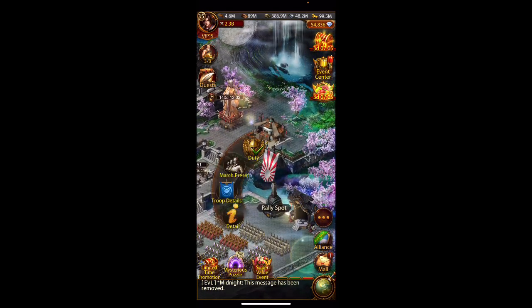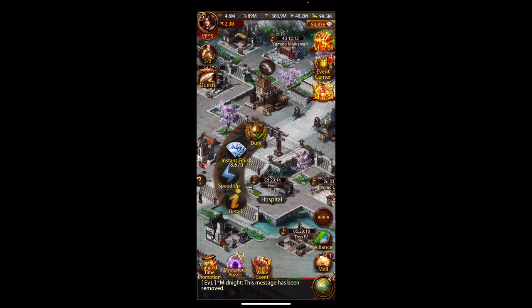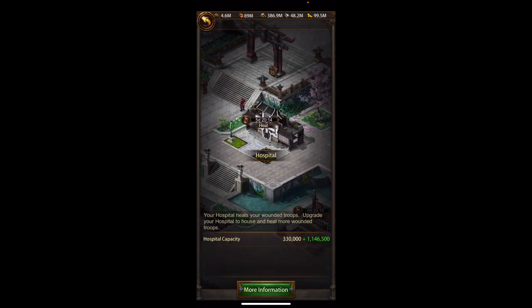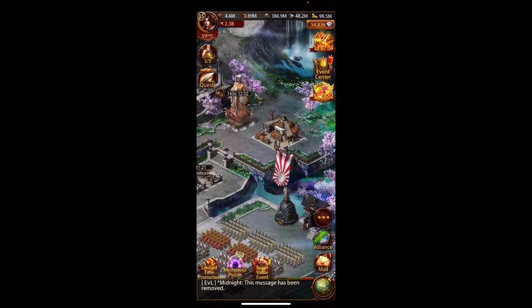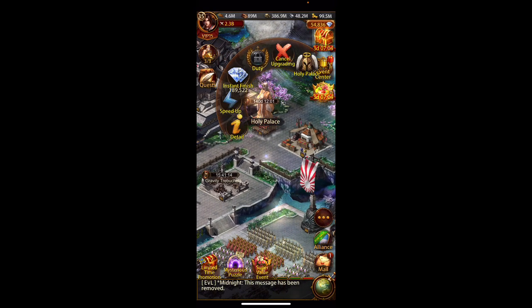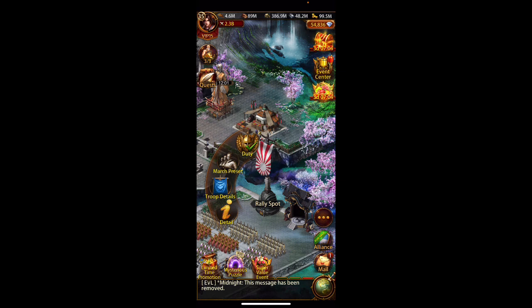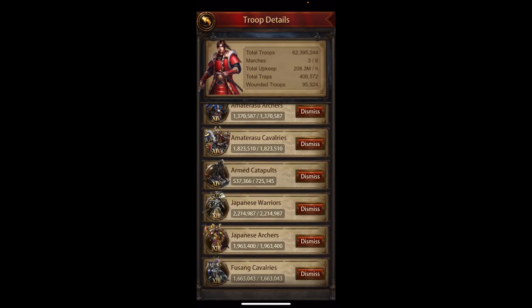Let's say someone came and wiped all 62.4 million of my troops in one attack — no wall general, subs not linked. What would happen: my hospital fills up with 1.4 million troops, and it will be the highest-ranked troops first — basically all my swords go to hospital. Then 151,000 of my archers go into the Holy Palace up to the deserter cap.